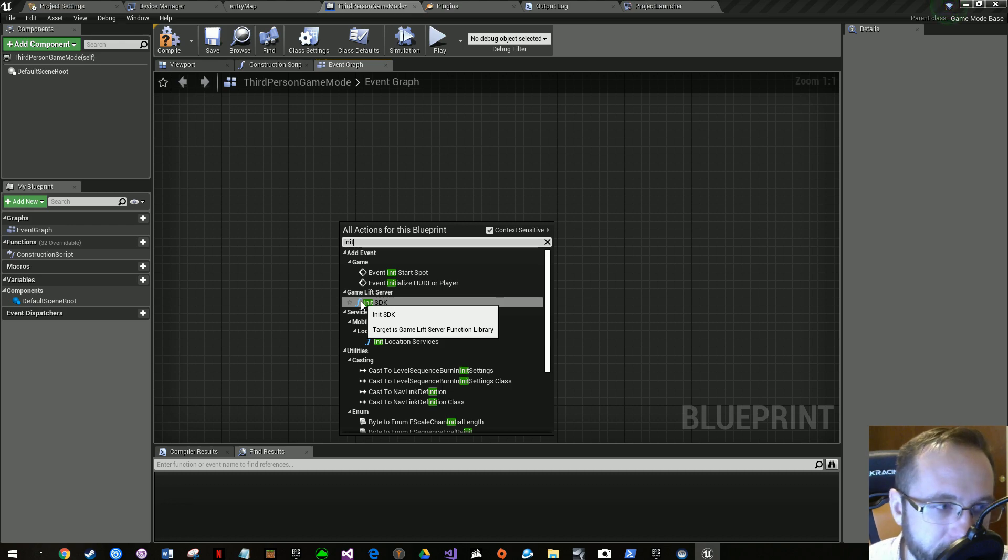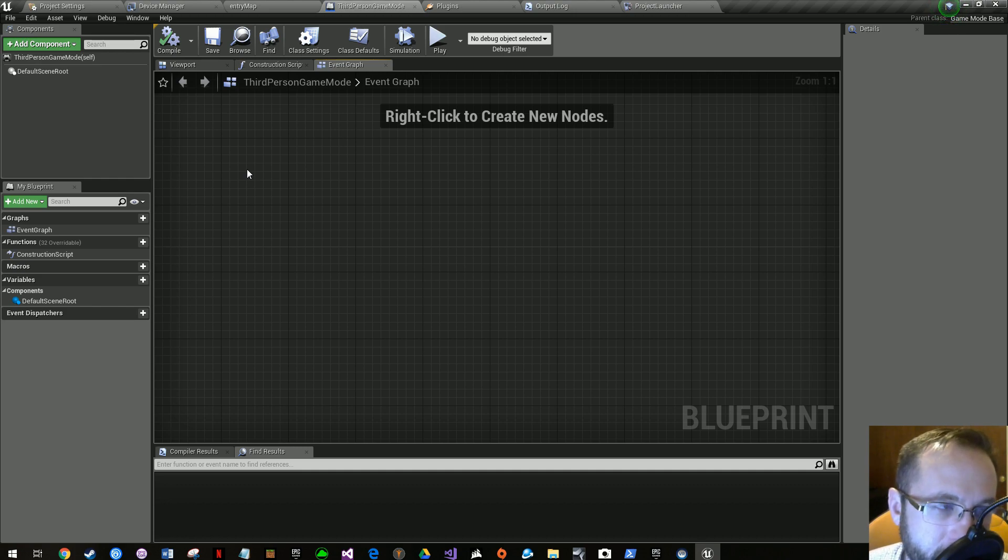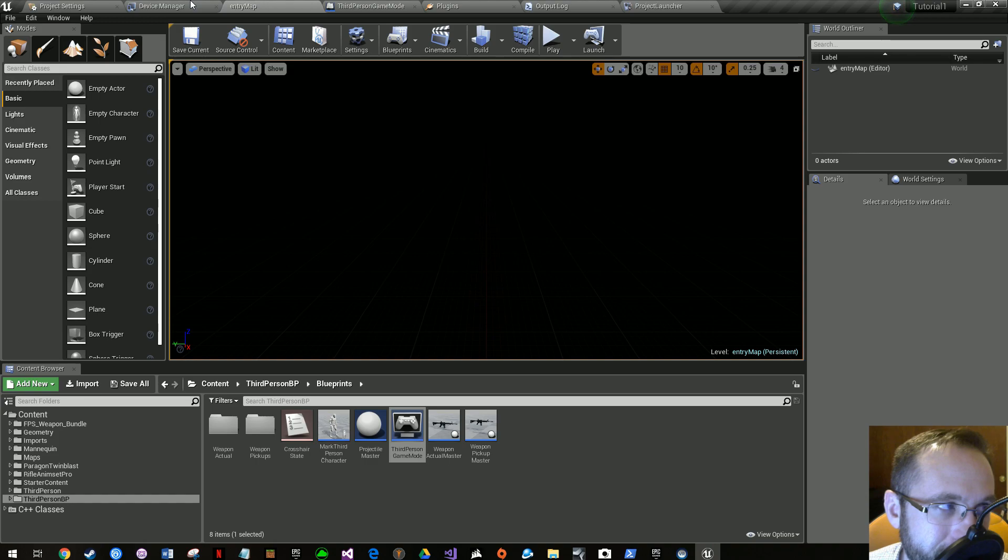That GameLift Server function — Init SDK — normally would not be there unless you had the plugin. At least we have something working. We know it's registering that there's a plugin there. I'm going to pause and double-check if there's anything else missing. We know we've converted our project to 4.21 source and it's seeing the plugin. We'll see if we can actually get it to work in the next video — see you guys then.